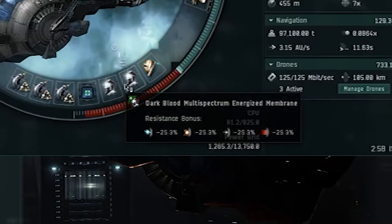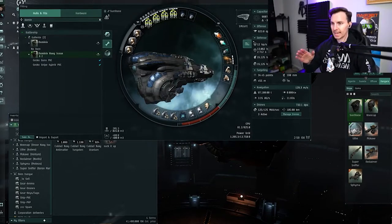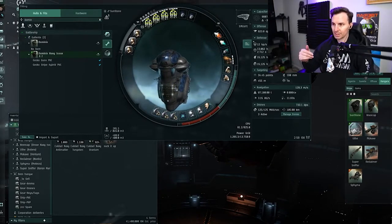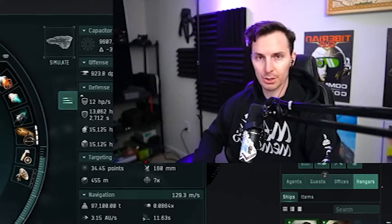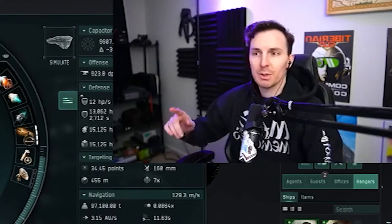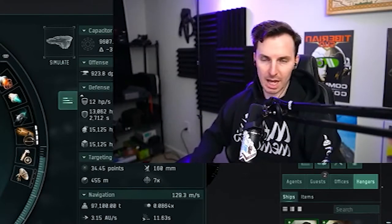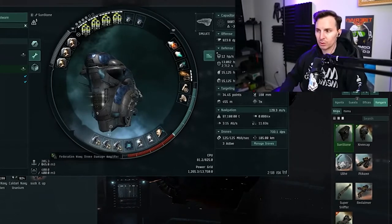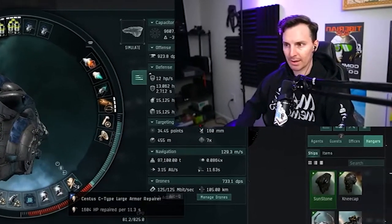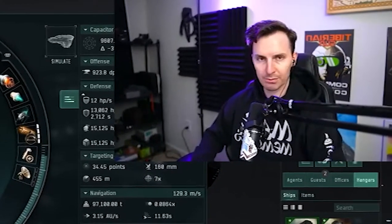We've got two multi-spectrum energized membranes. You should really be using mission-specific typed membranes, but I just do the whole spectrum so I don't have to switch between missions. This makes high-DPS missions a bit more challenging, but with how we fly the sniper drones it doesn't really matter. Finally, we have the C-type Sentis armor repairer. If you're going to upgrade one low slot, start with the armor repairer — you really need all three drone damage amplifiers for your damage output.